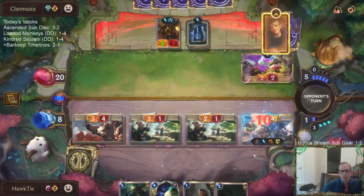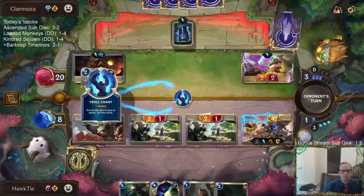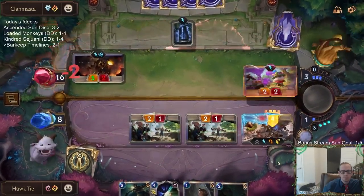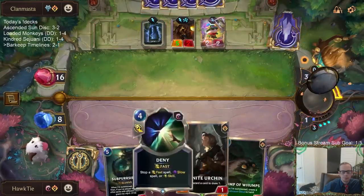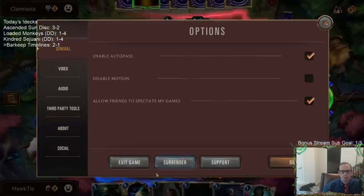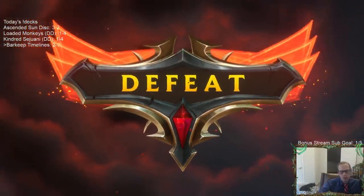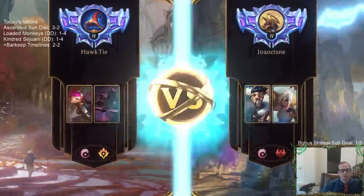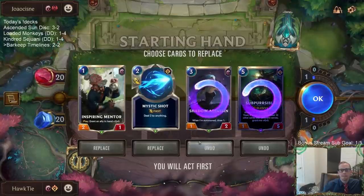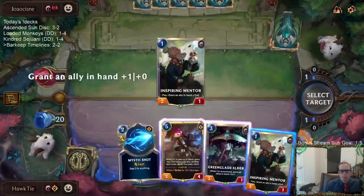I got smitten by that trap of the Concurrent Timelines and it's going to cost me this game - who knows how different this game is if I just play Shadow Assassin on three; they don't get to attack me with the Teemo. I got too distracted by the shiny new toy with the Concurrent Timelines. This is going to be a difficult deck to stop - they have Ribbon and get to do their thing.